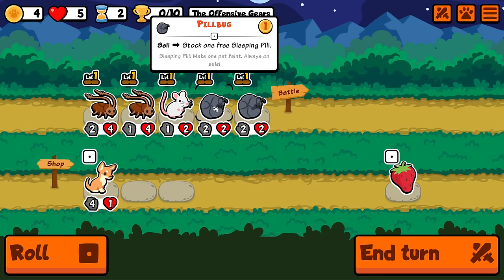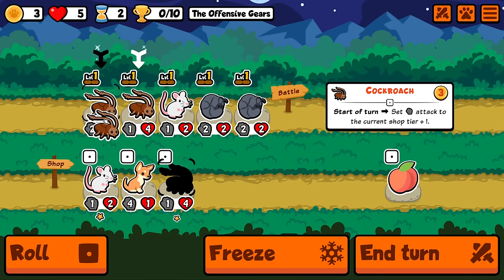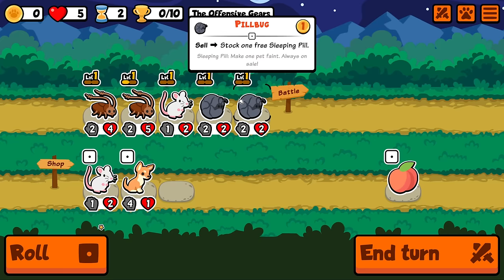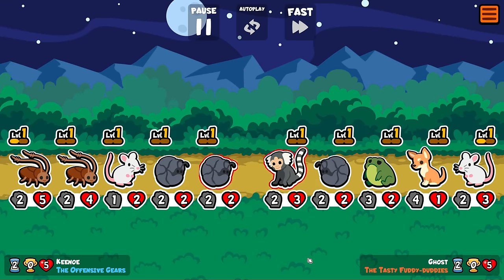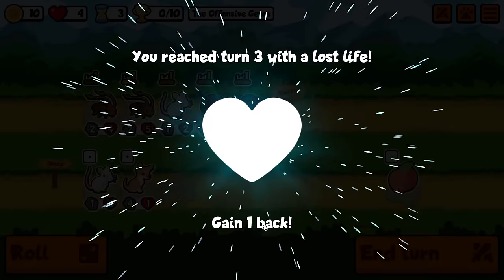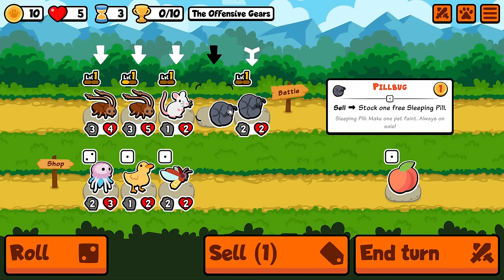I'm buying more pill bugs — these are stock one free sleeping pill — I don't know if that's going to be useful. I'll just stack some here. Actually no, it gets reset anyway, so I might as well put it on the small one. And yeah, everything is still ghost teams; I don't know if that's intended or not.